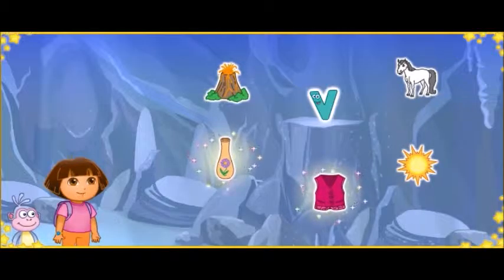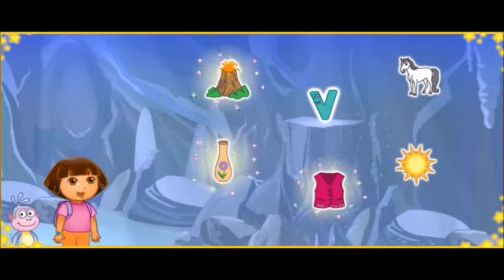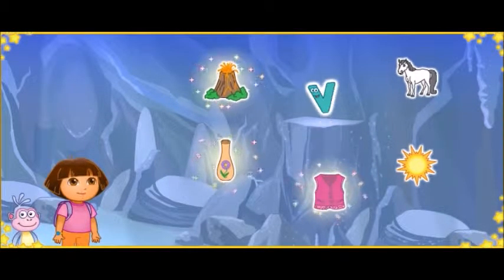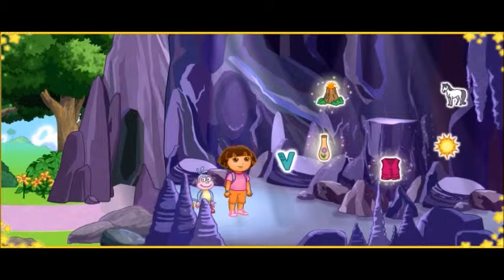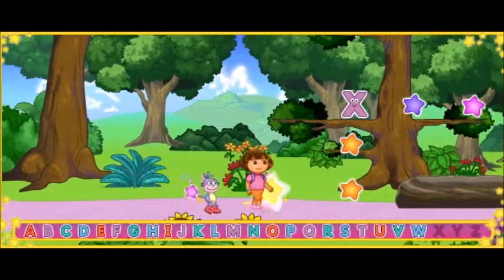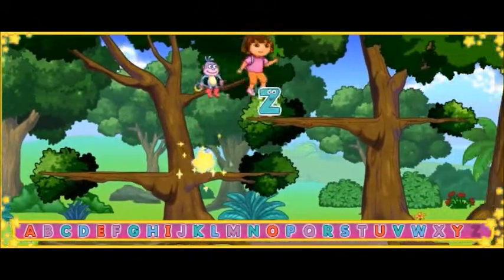Look! We made it to Letter Cave! That letter's stuck up on that rock! To get the letter down, we need to click on three things that start with the letter V! Yes! Vest starts with the letter V! Vase starts with the letter V! Yes! Volcano starts with the letter V! Volcano, vase, and vest all start with the letter V! Look! We got the letter from Letter Cave! We got it!